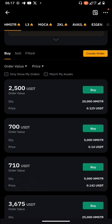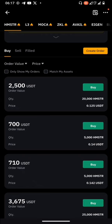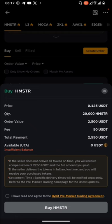Looking at the buy ads, these are persons willing to sell their Hamster Combat at a particular price. This person is willing to sell 20,000 Hamster Combat tokens at 0.125 USDT. To buy 20,000 HMSTR tokens at 0.1 USDT per token, I would pay 2,500 USDT, and the fee is 50 USDT, making the total payment 2,550 USDT.